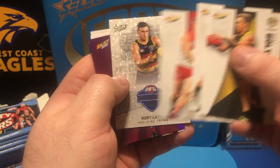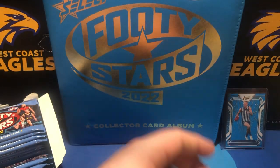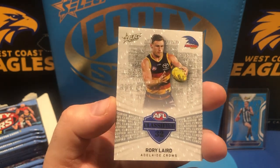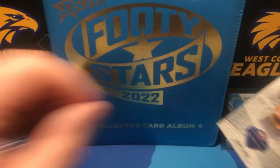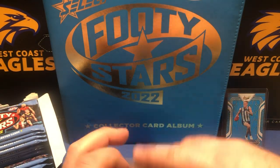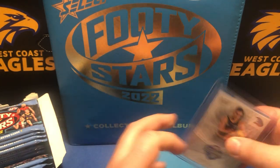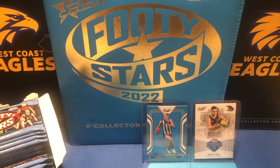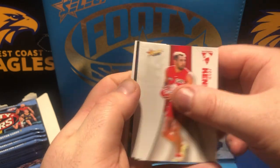There we go, went straight past it — and there we go, we got our classified. It's classified number 32. Not to distract from Harris Andrews, but classified number 32 — Rory Laird. Something I should have checked on the other one — actual numbers. This one is number 53 of 270, so I'll chuck that in a sleeve and a top loader. We shall check the Jaden Stevenson number — 109 for Jaden Stevenson. And we've got the purple parallel as well. So we've got top-tier hits within the first three or four packs, which is nice.